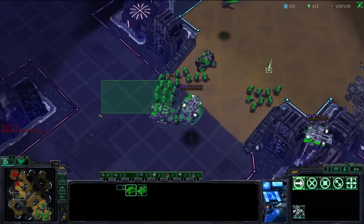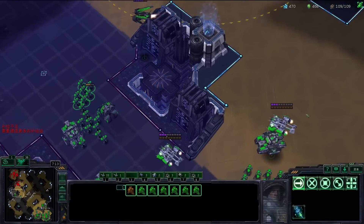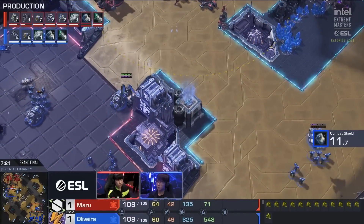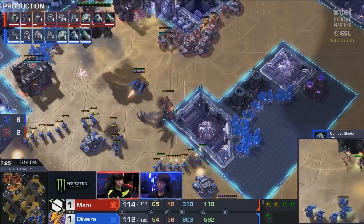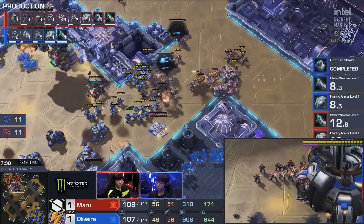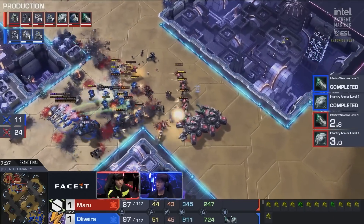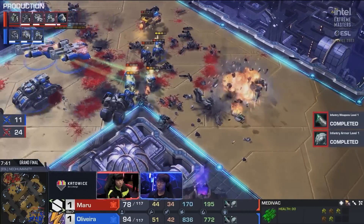He scans and sees the placement of three siege tanks, decides to go in a different direction. Oh my gosh, he's splitting his entire army, getting ready possibly for a bust. He has to scan - he comes in here, there's a counter attack from Maru hitting these SCVs. Meanwhile, Maru retreats, he's going to lift the Command Center, the tanks are running back, the disables come down. Wow, that's two huge disables. And Oliveira going to town with his Marines, stimming forward strongly into Maru's position. He's going to take out the Marines and the tanks as well.